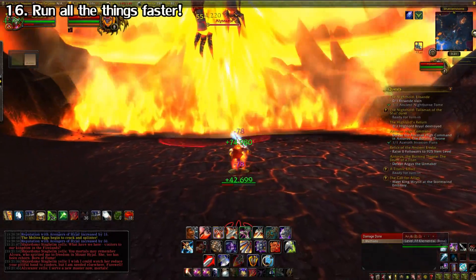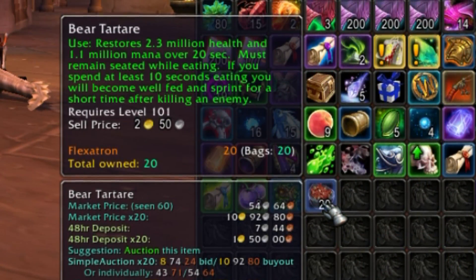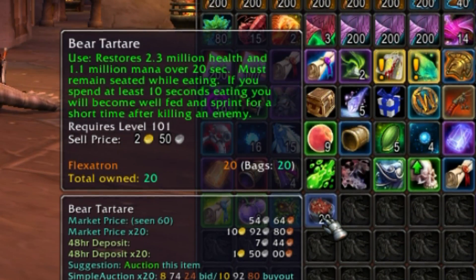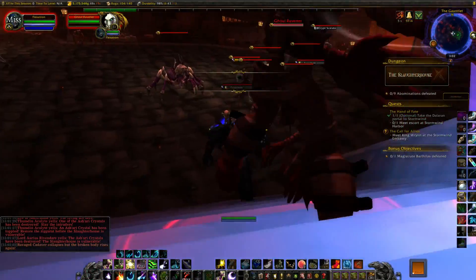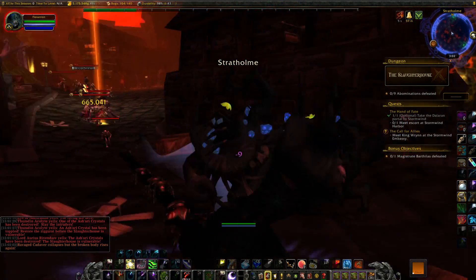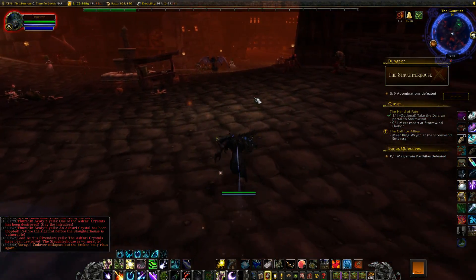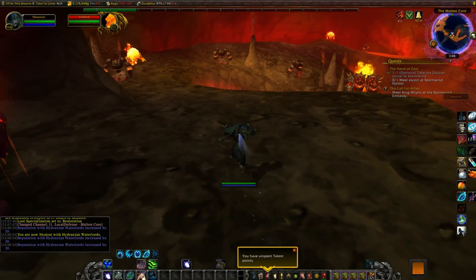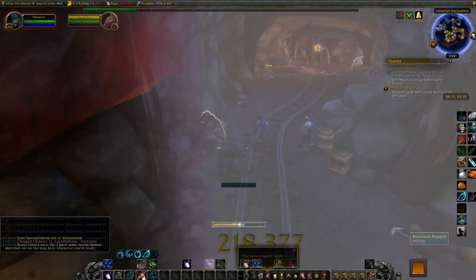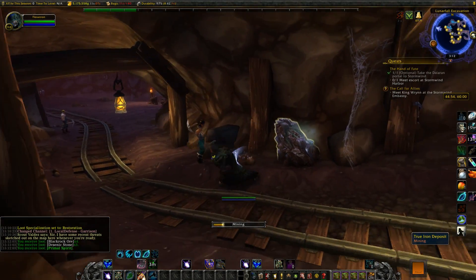If you frequently run old dungeons or raids for mounts or transmogs, you should pick up some food called Bear Tartare. If you eat this, you get a 1-hour buff that gives you a 70% speed boost for 5 seconds, and essentially it's a permanent 70% speed boost as long as there's a steady stream of enemies. It really speeds up those legacy raid runs and is still pretty useful for current content if you're farming something. It works on every enemy, even critters, so make sure you pick some up before you head out.